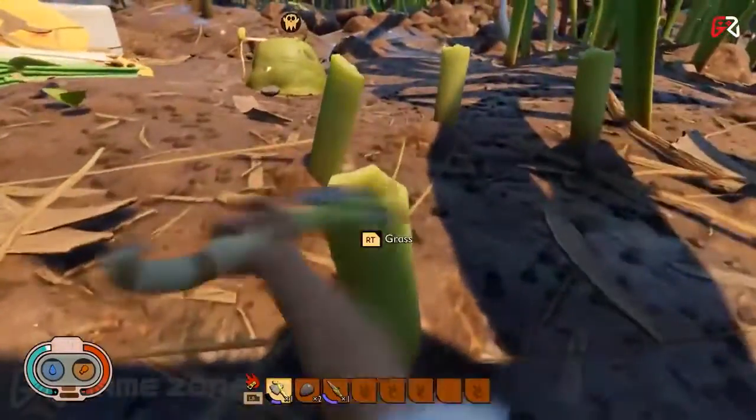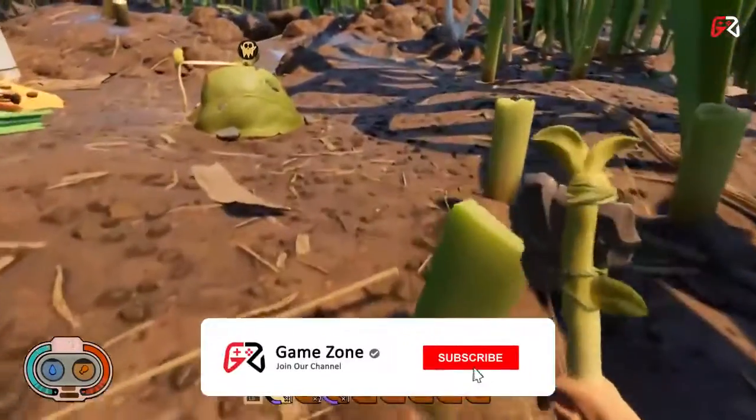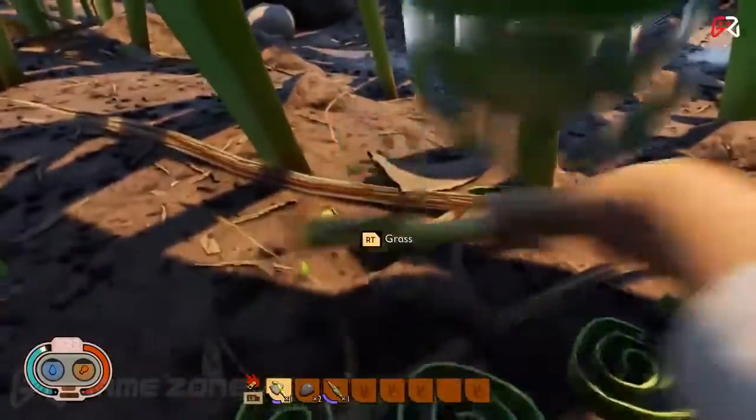While mapping out your new base, if you really want to clear out the grass in the area you're building at, don't forget to go after the stumps of grass left behind when you chop the stalk down. Not only will you remove these stumps, but you'll also receive plenty of plant fiber while doing this.